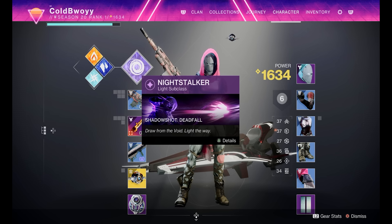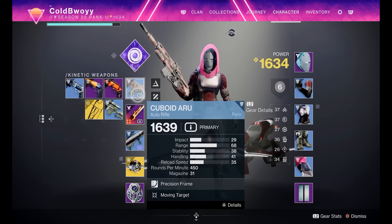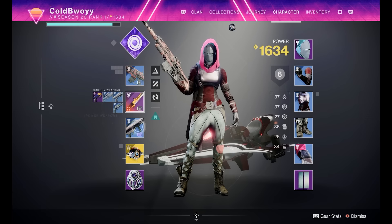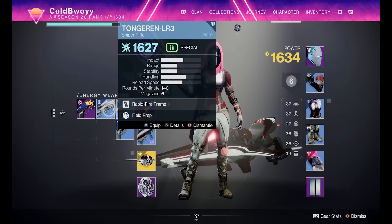Right below the subclass you have your primary weapon, your secondary, your heavy, and your ghost. Just like the subclasses, certain weapons also do certain types of damage — Void, Stasis, Arc, Solar, and Strand. For example, my rocket launcher does Void damage, which is extremely useful against enemies weak to Void. I also have a secondary pistol that does Solar damage, so I would use that against enemies with Solar shields and so on.